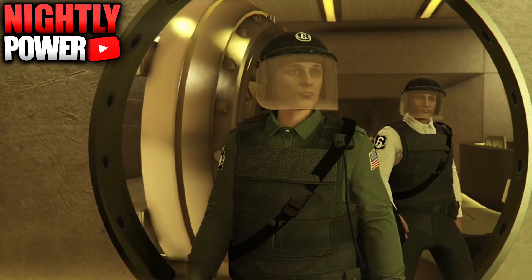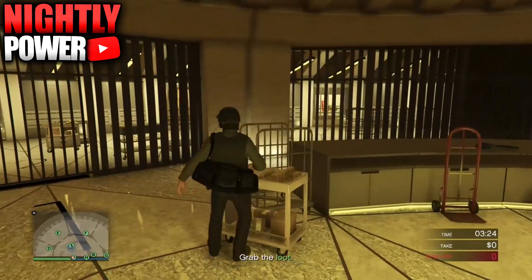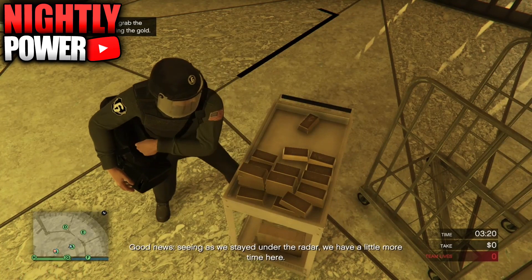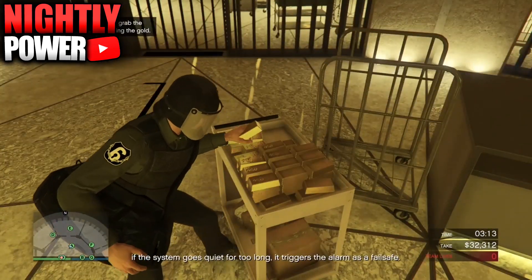To begin with this glitch, you are going to need to have the gold bars for your casino heist. To duplicate the gold bars, when you get inside the vault, you're going to make your way over to any table with gold bars on it. Pick up one gold bar from the table, then back out. When you get back into the table, you will see that the gold bars have duplicated.